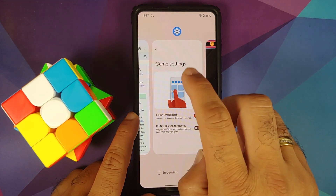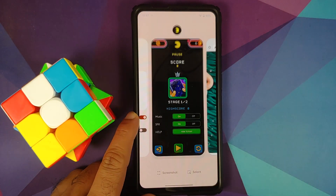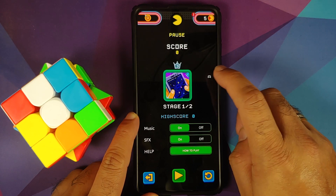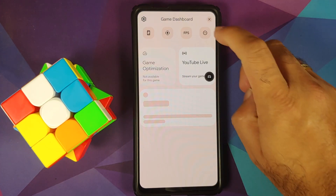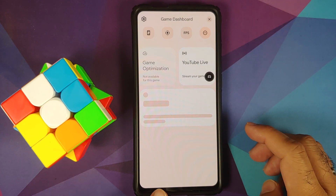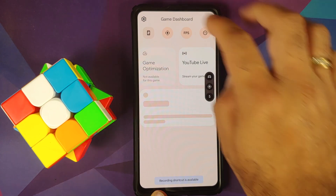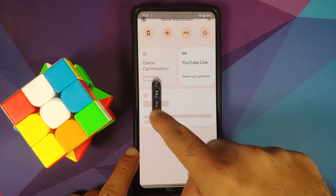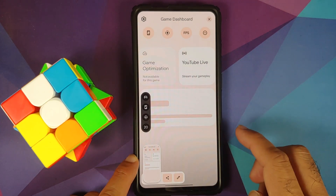Go to your home screen, minimize the game, open something else like Chrome, go back to your recents, and now open the game. You will see an arrow — tap on it, and you will see a controller — tap on it. Bam! Here is the Gaming Dashboard. You have Do Not Disturb on for game, FPS meter, screen record, and the option to take a screenshot — all present inside this pill which can be moved around.